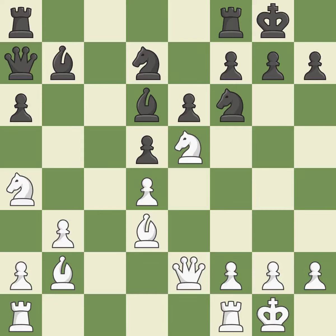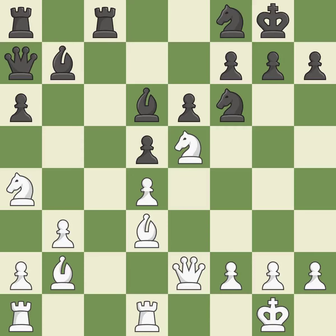This defends the attacked pawn — it is good. There were worse moves, but also something much better — it is an inaccuracy. This permits the opponent to challenge the opposing rook for the open file — it is an inaccuracy. This competes for the open file with the opposing rook — it is ideal, among the best actions.